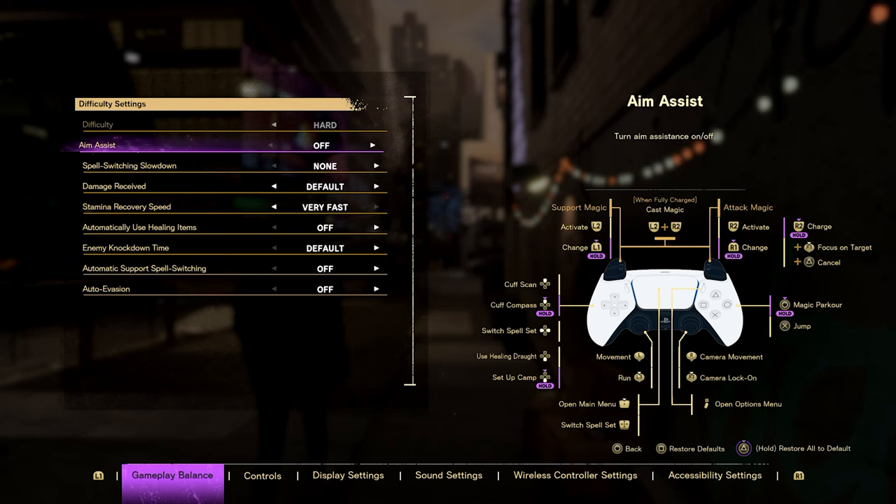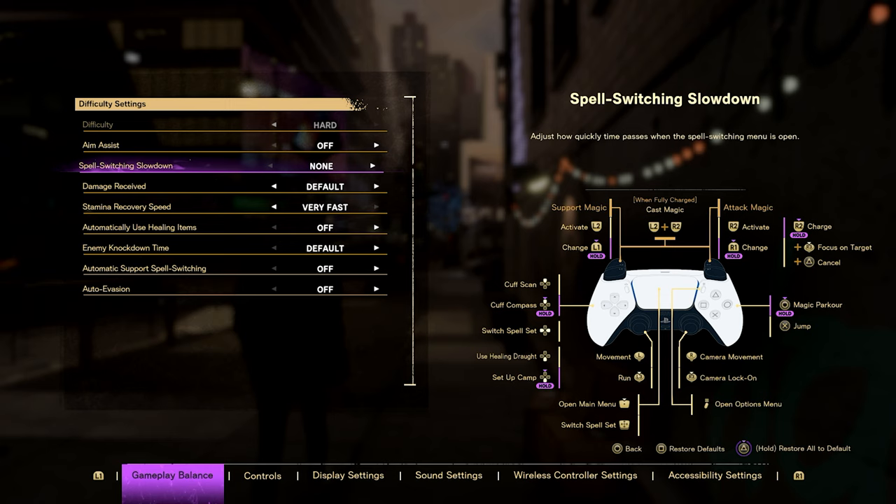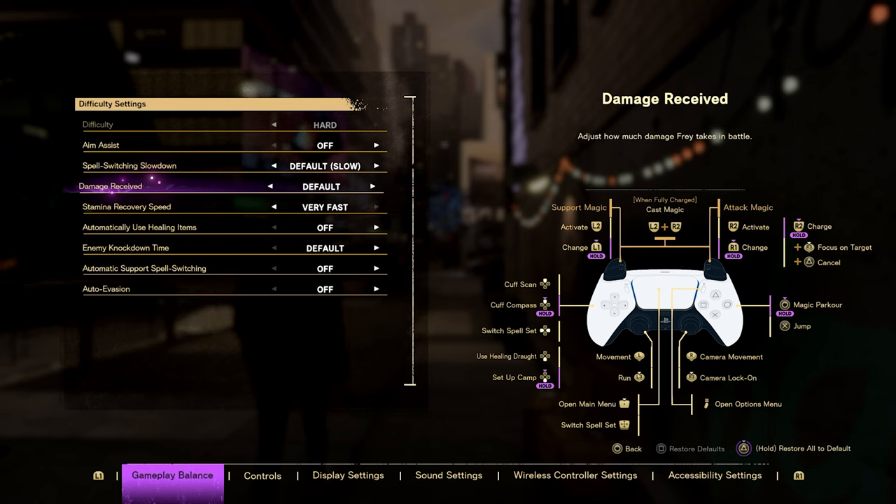One thing people are complaining about in Forspoken is that the game feels like it has way too much — there's just so much in the combat system that they get overwhelmed. Here's the solution: make sure Aim Assist is switched on. For Spell Switching, set it to either Pause or Default. Leave Damage Received as it is. For Stamina Recovery, make sure it's set to Very Fast until you get used to the game.